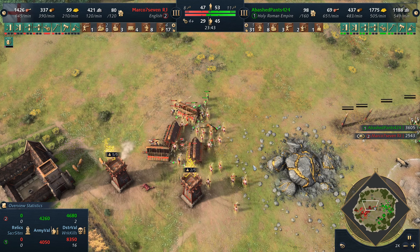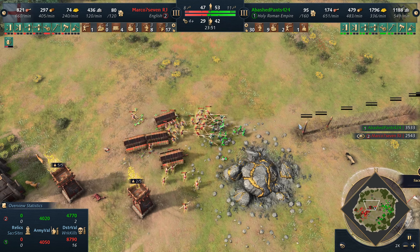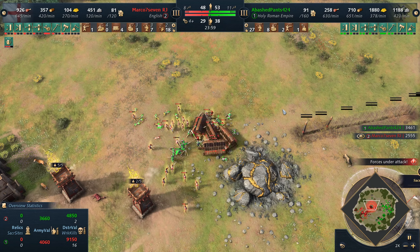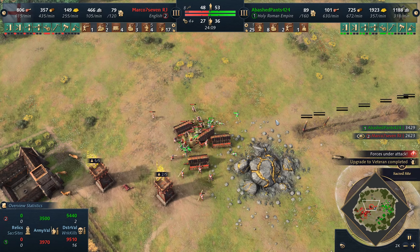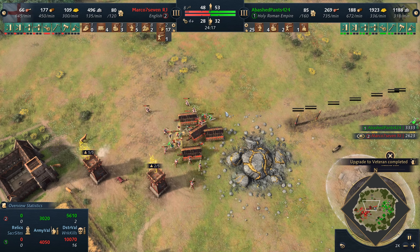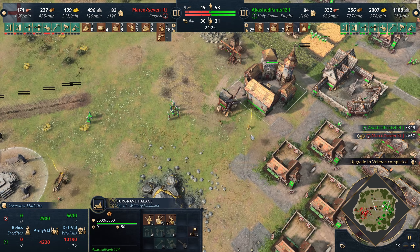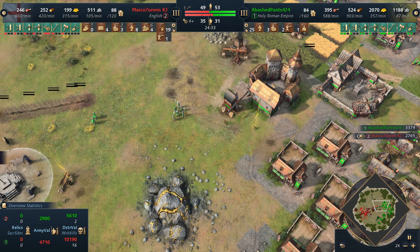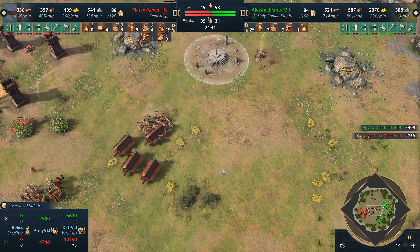Sure, they could buff up your outposts and give you gold, but who cares? I don't need gold right now. I need more meat. I need a lot more meat because that army just got completely clapped. It turns out that pushing into the English with archers and spearmen is probably not the best idea. He's got a second wave of men-at-arms coming in, but maybe he should have had them here in the first place, because they just got wiped out as well. So Abashed Pants is perplexed — he doesn't get it. He was told Burgrave is OP.